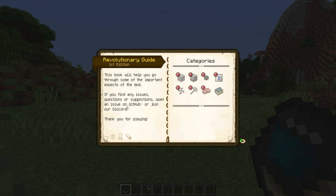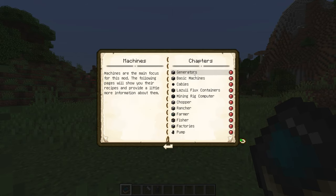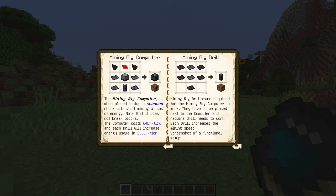Next up we have a huge tech mod for Fabric and that is Industrial Revolution. This mod adds a ton of machines and other ores to your game which will completely revolutionize how you play Minecraft. It can auto mine, auto farm, and do a ton of different stuff for you. Of course this is going to take power and you are going to have to learn a lot, but fortunately it comes with a book that explains everything so it's very simple and easy to use.